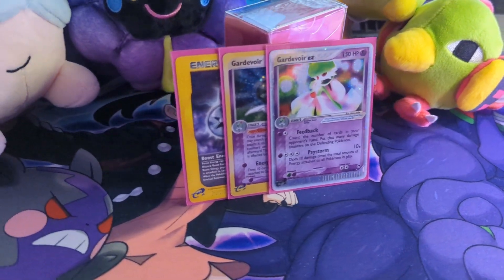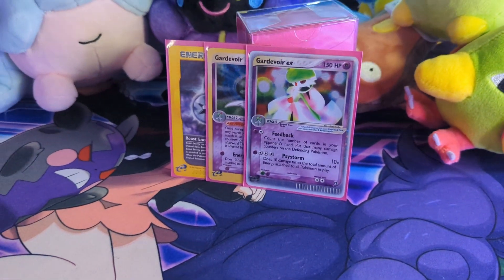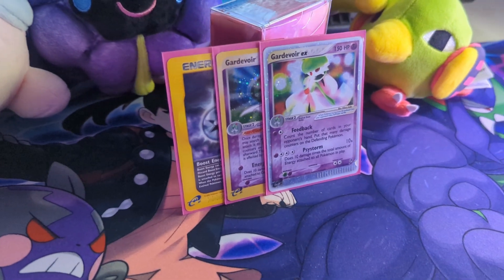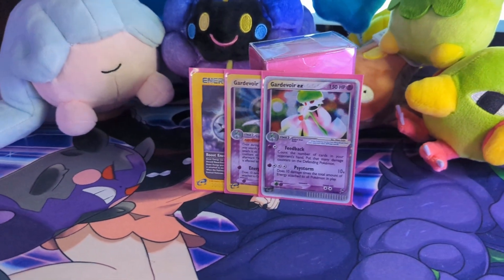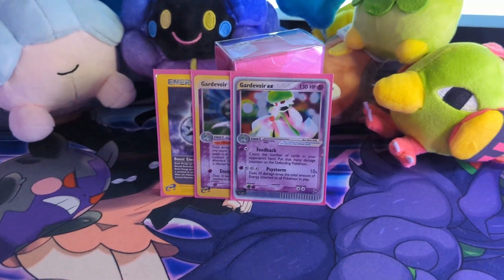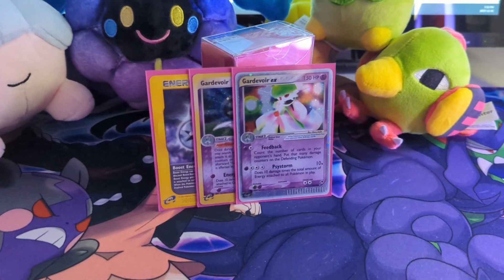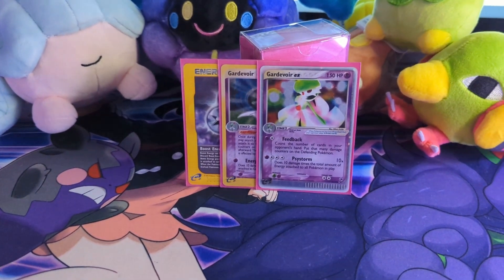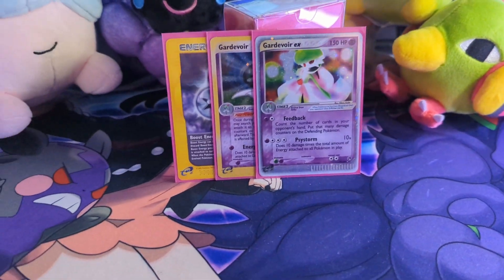First up we have Gardevoir EX, with its Feedback attack and also Psystorm. It is our main attacker in Gardevoir, dealing massive amounts of damage for a little bit of energy in the early game and quite a bit in the late. We are powered up by the smaller single-prize Gardevoir, allowing us to search our deck and attach an energy at the cost of two damage counters, along with Dunsparce, Delcatty, Magneton, and in this case Boost Energy as well.